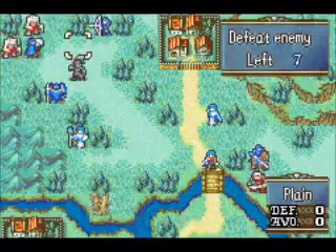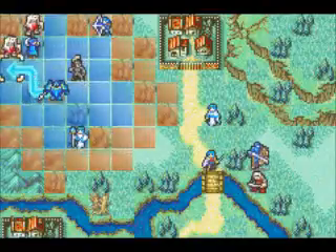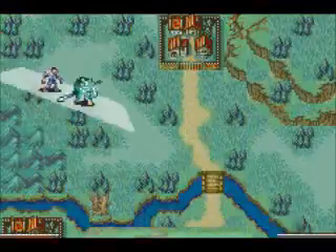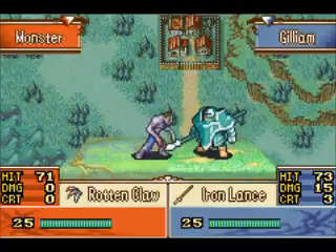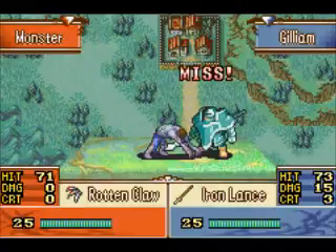Basically, what is Colm going to do? So, Gilliam goes up and he's like, alright, I'm going to hurt this guy. Miss. A zombie just did the Matrix against a knight.